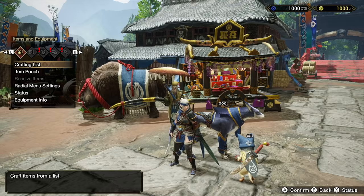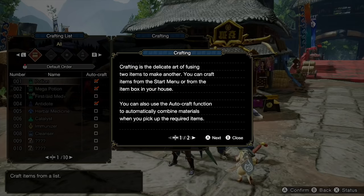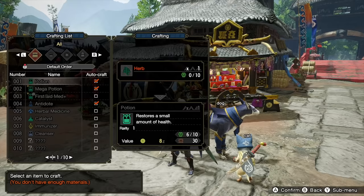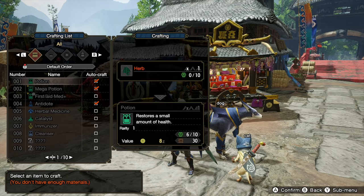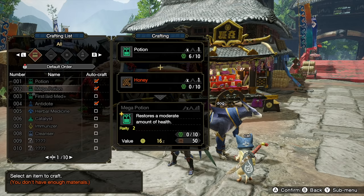What we're going to be doing is making our own potions. If you press the plus button and go to crafting list, we can get a list of how items are crafted. All it takes is an herb to make a potion — so if we grab an herb outside during the game, it'll automatically craft a potion for us. Mega potion is a potion plus honey. So we'll do that.